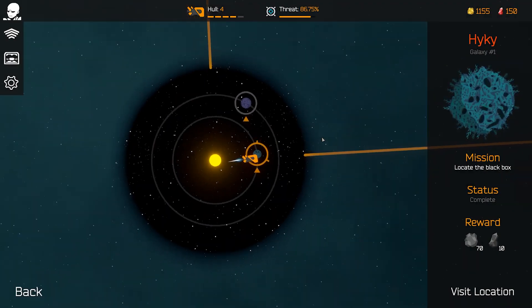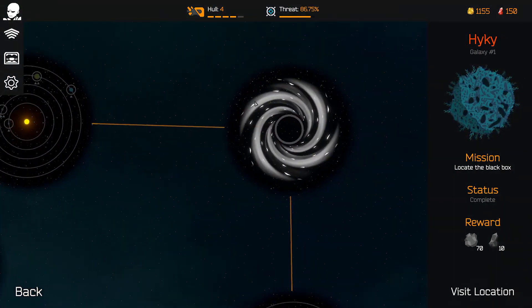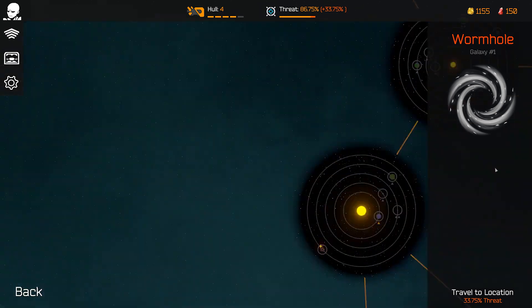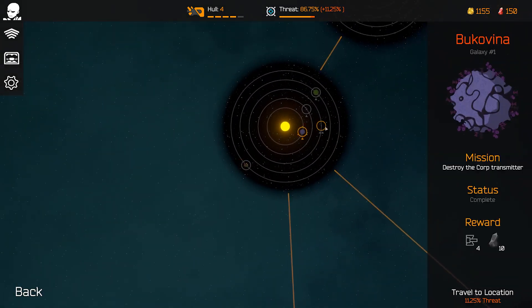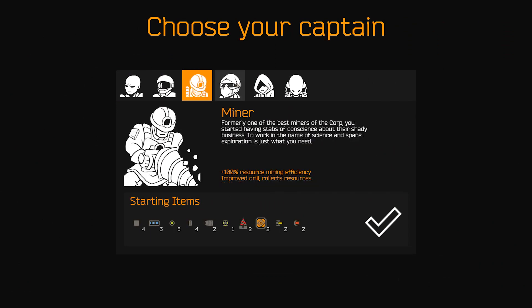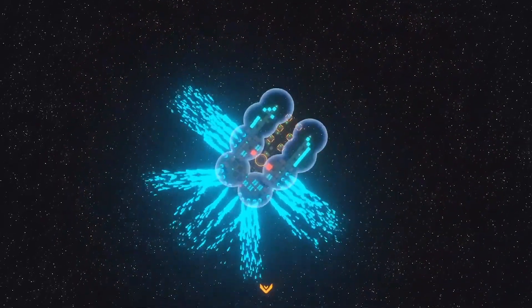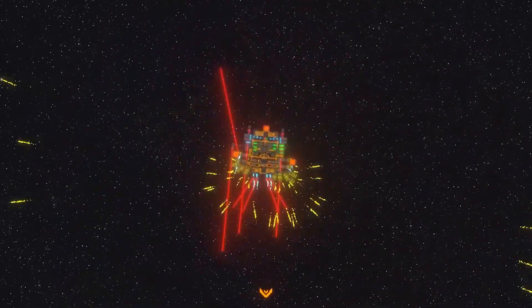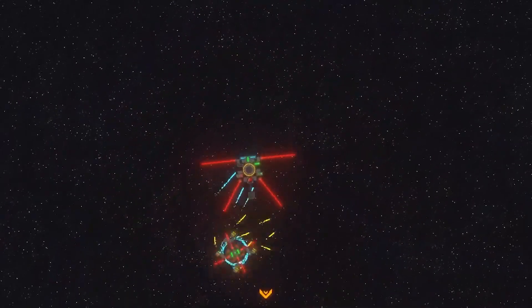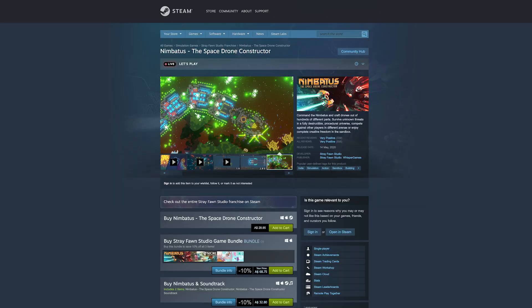Procedurally generated planets are everywhere. Each one is fully destructible and includes its own unique properties, climate, and foes to overcome, and precious resources to claim once conquered. Campaigns, sandbox modes, and competitive arenas against other players mean there's tons to play around with. This one is perfect for gamers who enjoy space exploration mixed with detailed ship creation and exciting combat. I especially like the sharp and colorful graphics. Nimbadus, the Space Drone Constructor, is available on Steam and should run on most Macs back to 2012.